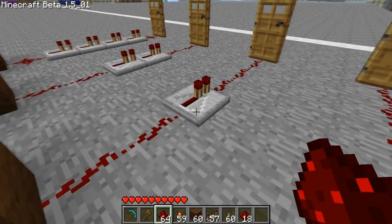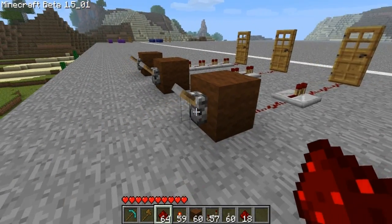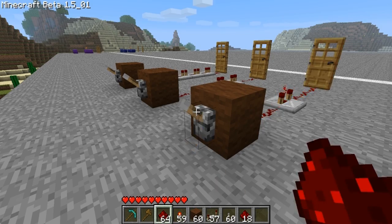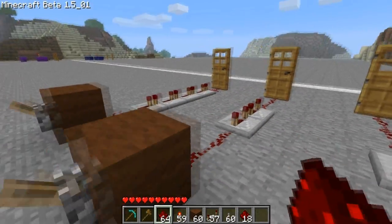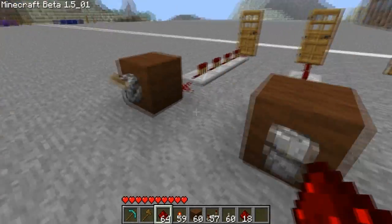A redstone repeater basically changes the amount of time it takes for the current to get to the door. Right there is almost instant, but if we right-click and set it on the high setting, it takes a while. What if we do it on the highest setting? Takes a little bit longer. What about lowest? Pretty fast.